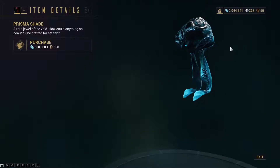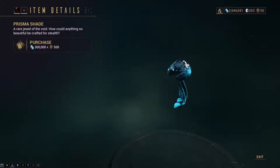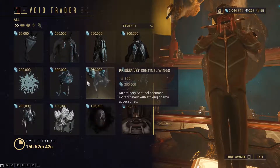Then you have the Prisma Shade skin. I don't really use the Shade sentinel companion a lot. But if you do use it and don't have a skin for it, it's a nice add-on. It's 500 ducats though — same price as the other skins.